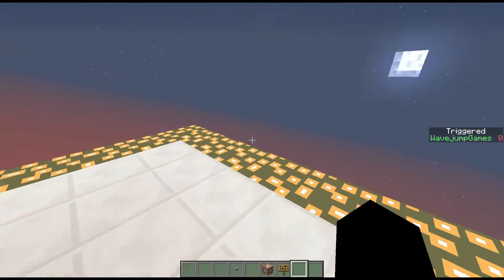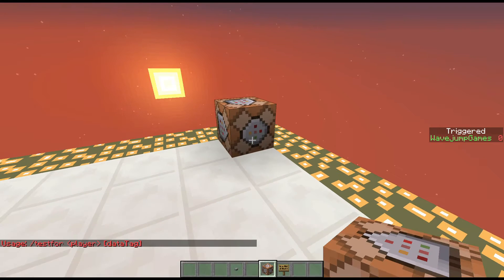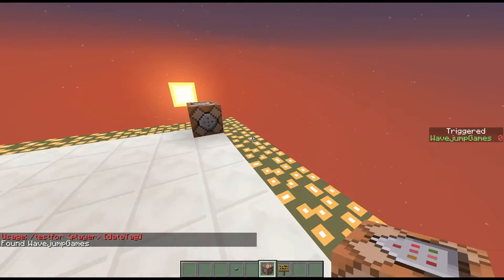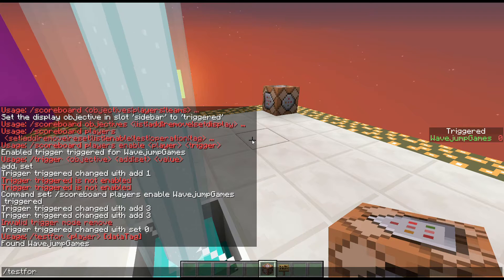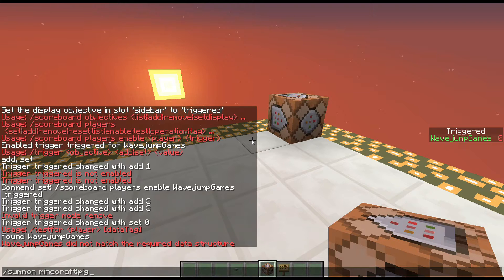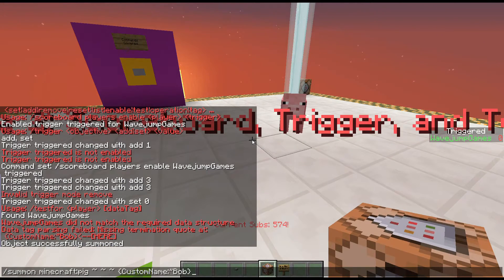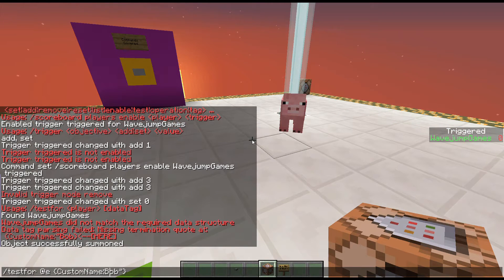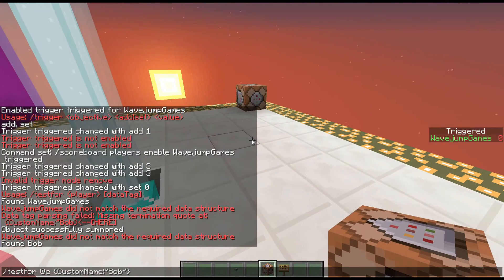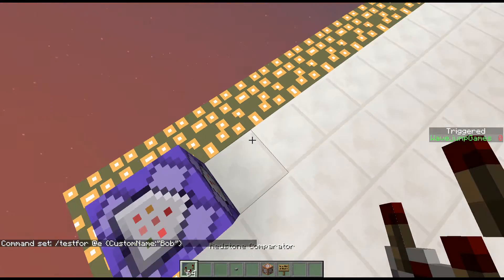Lastly, we have testfor, which is a fairly interesting command. Basically it does what it says — testfor. If I do testfor wave jump games for self, it'll say it found me. I can also look for data tags. Say I want to testfor at-e with a custom name of Bob. Let me summon a pig with the name Bob. You'll notice if I testfor entities with a custom name of Bob, it did not work for me but it did find it for Bob.